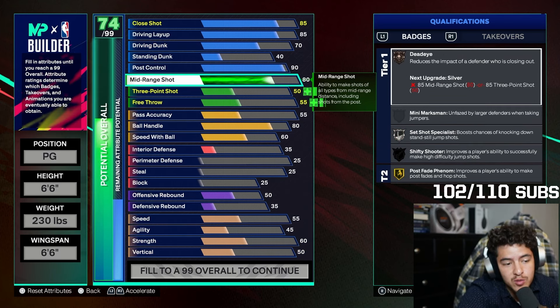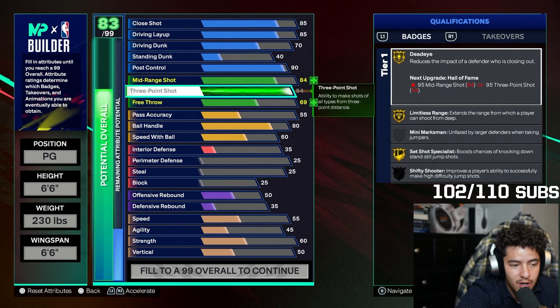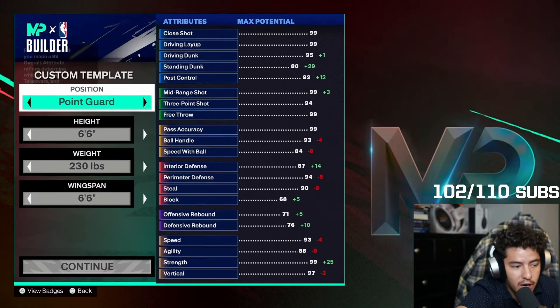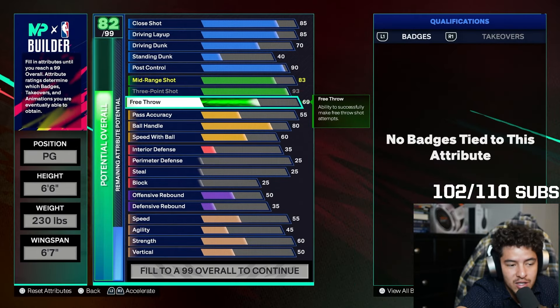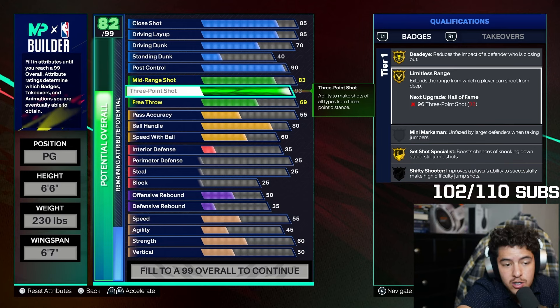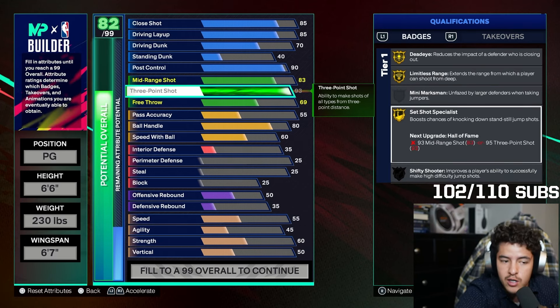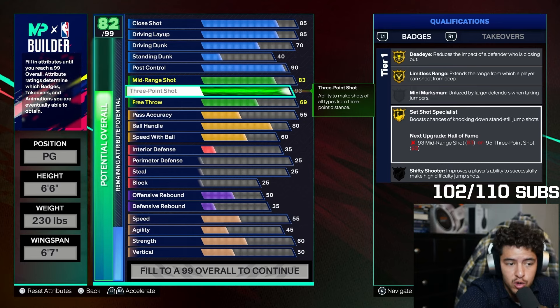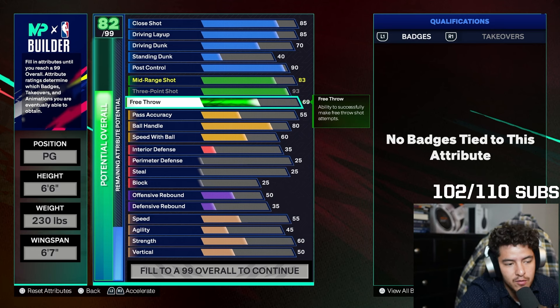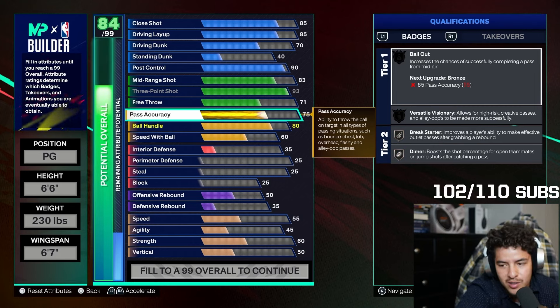Going straight to the mid-range — for this build specifically I put an 83 mid-range. The reason I did that is because I specifically wanted a 93 three-point shot. You want a 6'7" wingspan. With a 93 three-point shot, you get limitless range on gold, dead eye on gold, and set shot specialist on gold — very good tier badges for Luka. 71 free throw is pretty good for a Luka build; he's not the greatest free throw shooter, but that works.